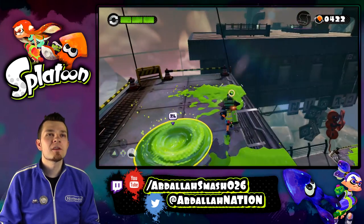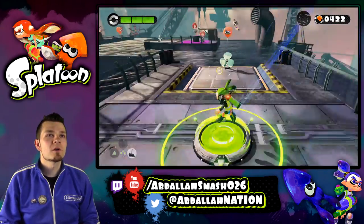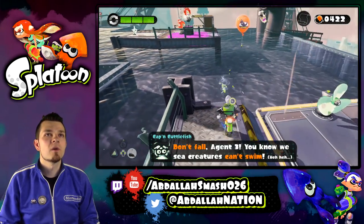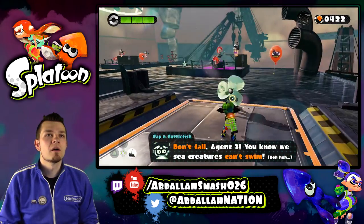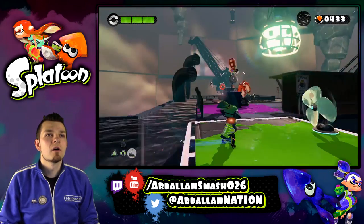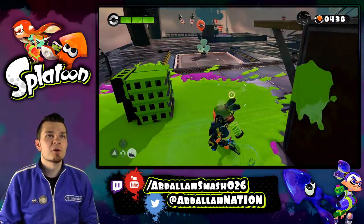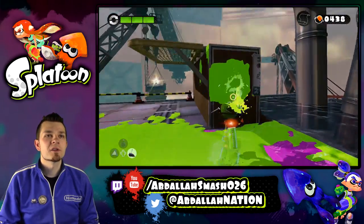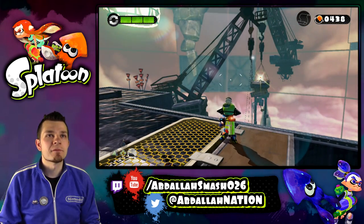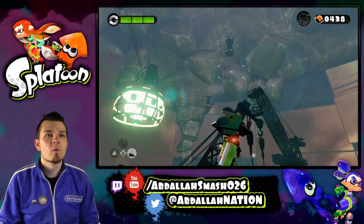Anything else? Nothing over there. I'm not seeing any secret areas where the scrolls would be. Let's launch on our way over — oh, a checkpoint. I don't think we can go in this water. You know, creatures can't swim. There's something over there — that's a Zapfish. I can already tell by the shape. I'm still looking for that scroll though. Where could that scroll possibly be?